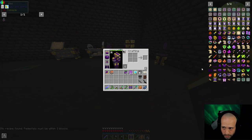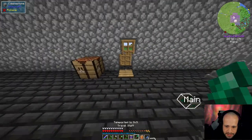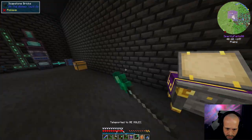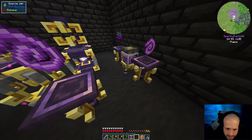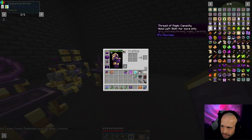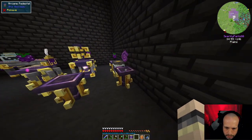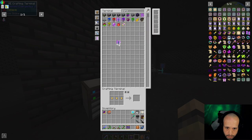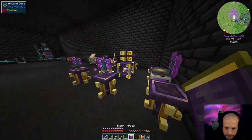What are we missing? Enchanting apparatus. Do we need sauce? Let's do it anyway. How is that not right? One, two, three — oh, it's mage bloom, god damn it. Okay, so three of these — one, two, three. Now work — there we go.